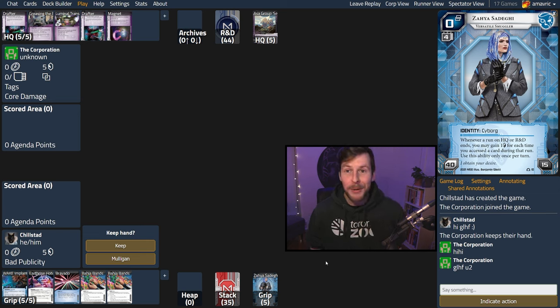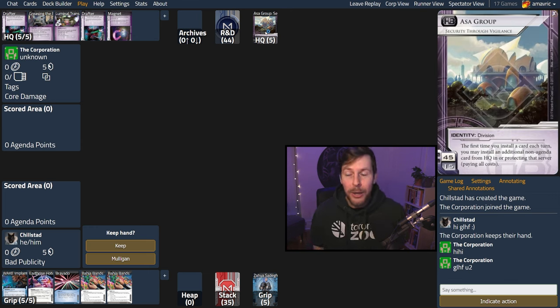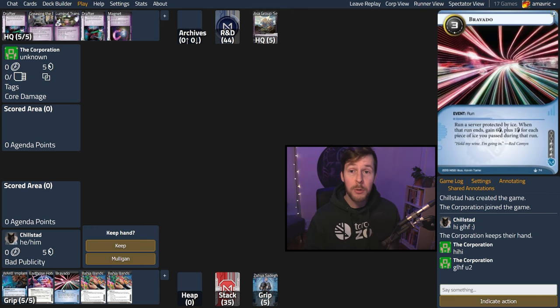The corporation keeps their hand on the mulligan and we have our opening hand. I'm not going to spend too much time on the mulligan plan — the more you play the deck, the more obvious it is. I like a fair bit of this hand: we have a lot of card draw and a Bravado, which is a nice way to challenge a server immediately. We talked about how Asa Group is very quick at building a remote that matters. Bravado lets us challenge the remote while making money. I think on those merits you can keep — Chill keeps it and we're off.